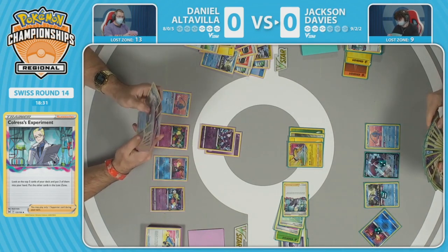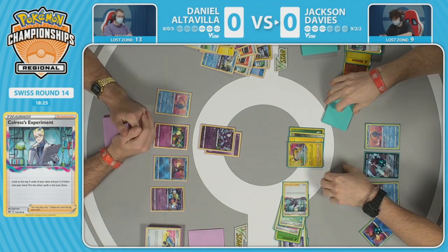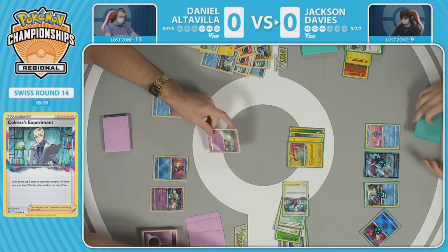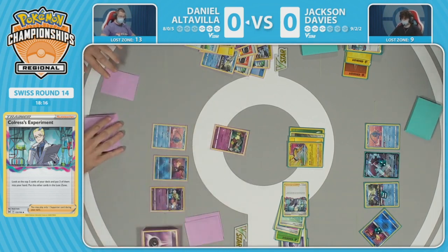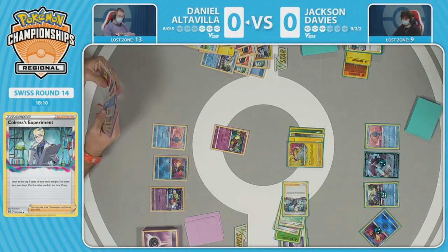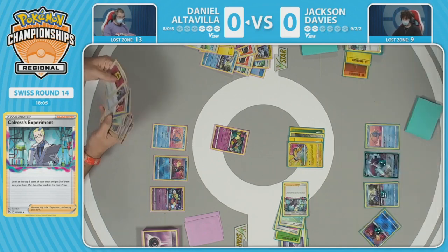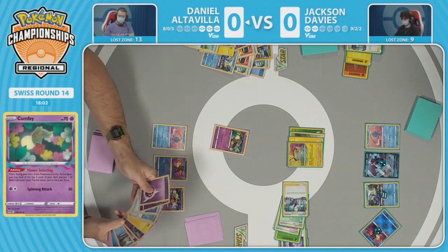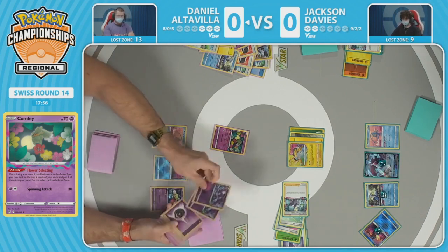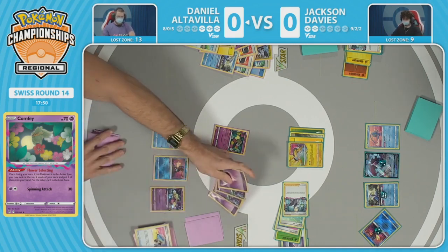Trying to figure out if there's a way for Jackson to take three prize cards before Daniel pulls off a potential last move. Can Jackson take three prizes here or will Daniel take three prizes first? There's the double Zigzagoon Sableye play, but Jackson decides to just take the one knockout against Sableye. Manaphy protects the bench from the second part of Amazing Shot, but now Jackson Davies has two prizes remaining, seemingly already set up. Double Scoop Up Net but the remaining two cards...